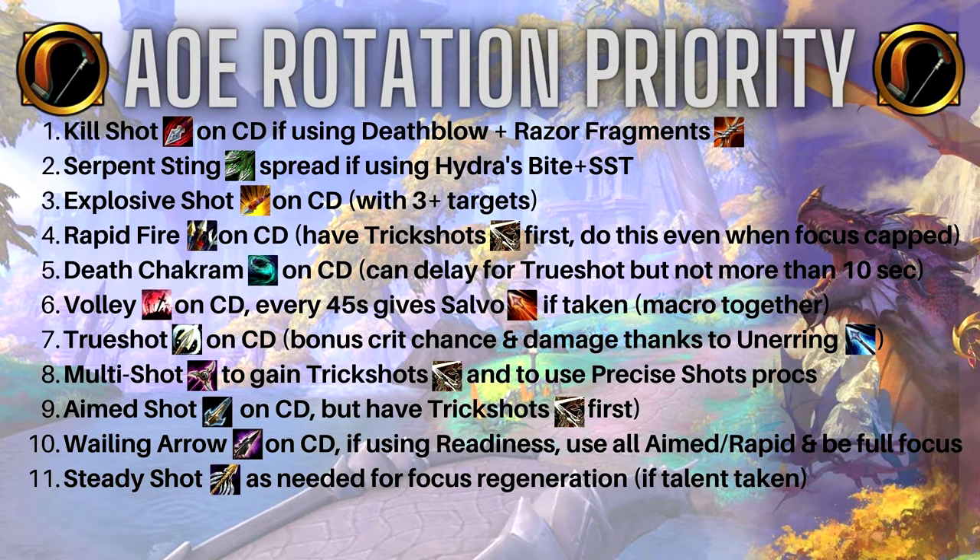Looking at the AoE rotation priority — this hasn't changed much since the start of the expansion. Use Kill Shot on cooldown if you have the Deathblow proc for Razor Fragments. Otherwise, apply Serpent Sting as much as possible — if you have Hydra's Bite plus Serpent Stalker's Trickery, it'll automatically spread three DoTs for you. Explosive Shot on cooldown but make sure you have at least three-plus targets. I have a bad habit of using it on one or two targets when I should hold it for a bigger pack.